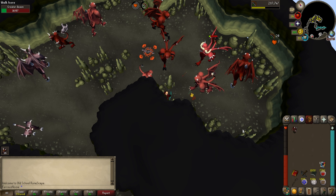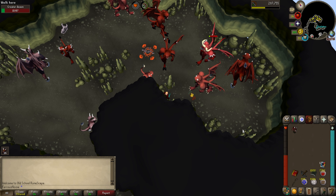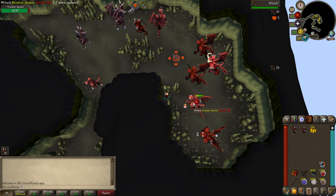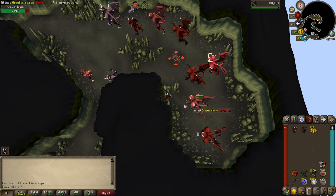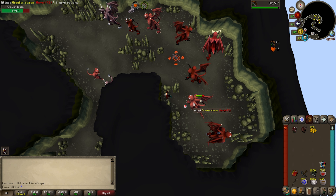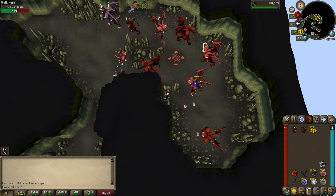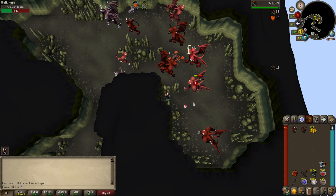There's an argument that an imbued magic shortbow — which I'm not currently using, this is just a regular one — with rune arrows would be better than a rune crossbow with adamant bolts. Magic shortbows don't hit as hard but they're faster. However, rune crossbows have a higher ranged attack bonus. For enemies with higher defenses the crossbow outperforms the shortbow, and I think these demons qualify. Also I wasn't going to use rune arrows anyway — I'm using adamant, they're about 10 times cheaper.